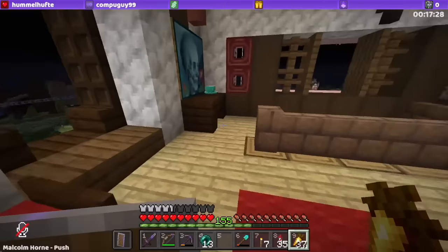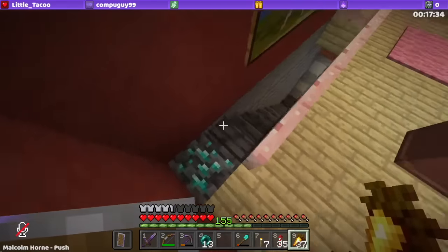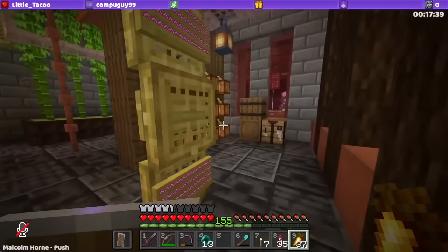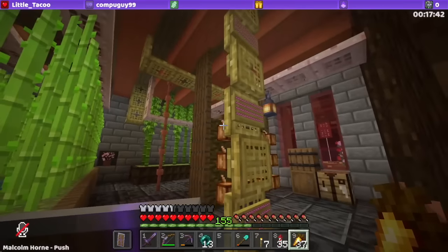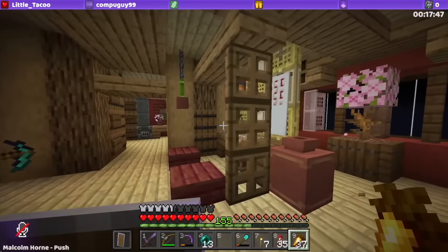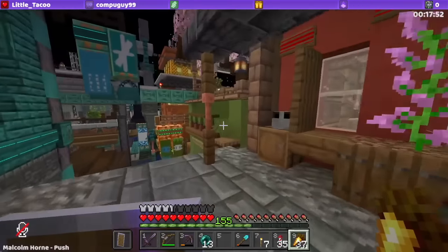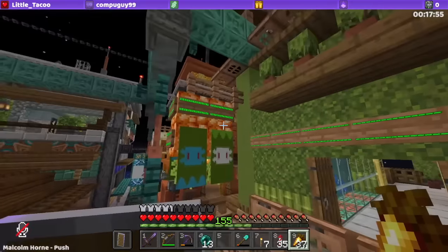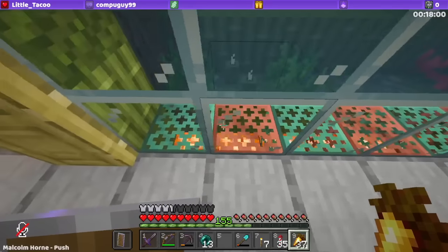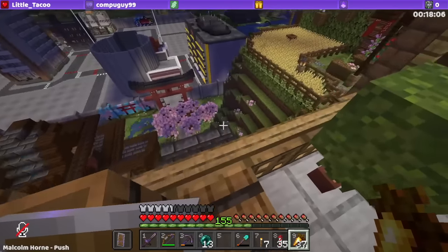My plan for getting better at building this season is to get my shulker boxes in order, because once you look in them and see all the things that fit together — like diamonds — when we put them in shulker boxes, that's really gonna help you throw things together. Trapdoors are definitely a shape that gets used a lot. I haven't used copper grate in a build yet.